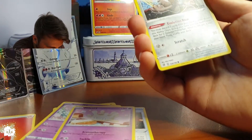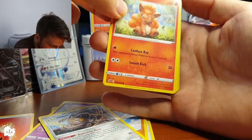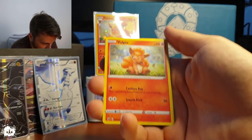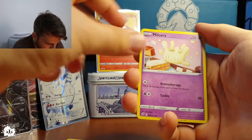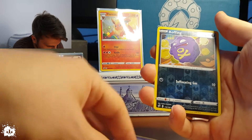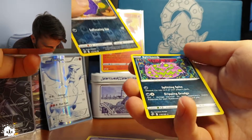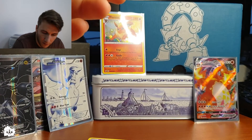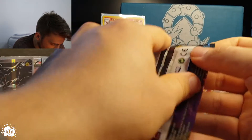Let's see — that's Milcery, Galarian Farfetch'd with Lord, and young man. A Vulpix! Two Milceries, reverse holo Cufant, and a Spiritomb. Rares and reverse holos go on the side; the stacks go elsewhere. We have another one.